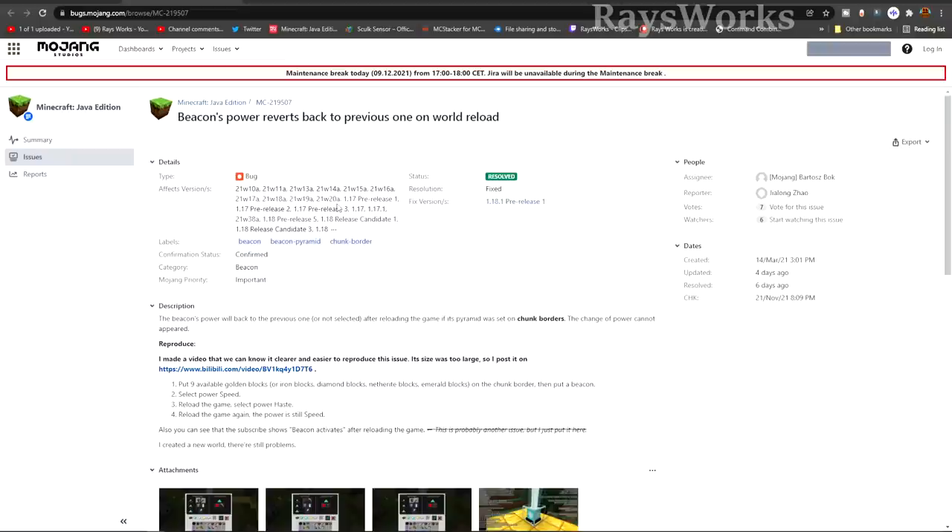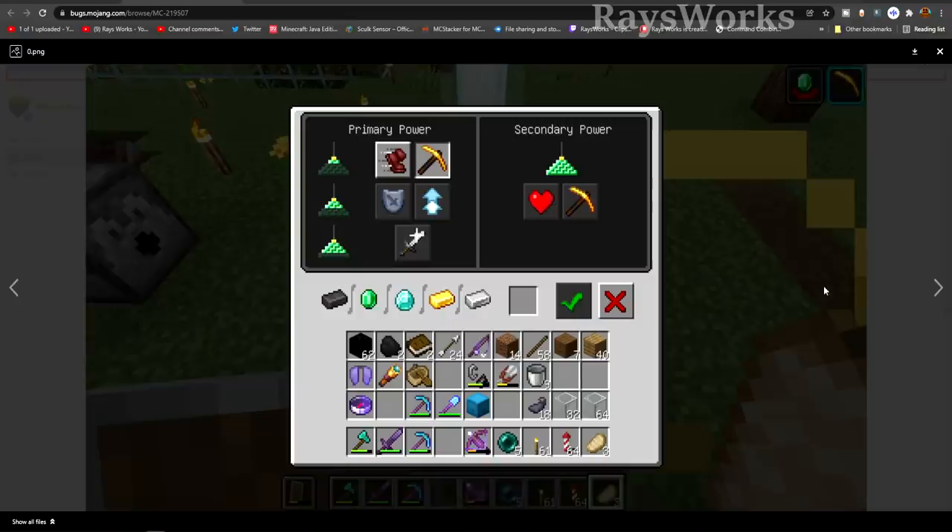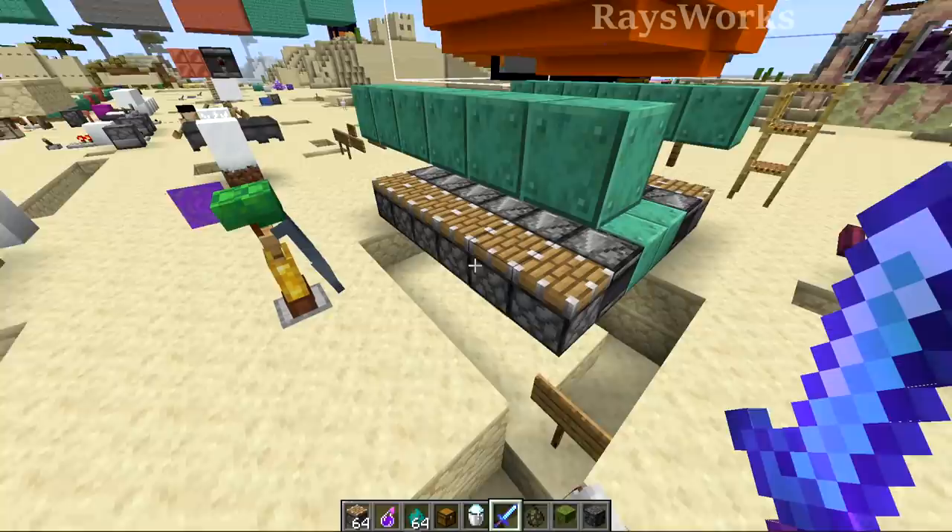They also fixed a bug that was plaguing us even in 1.17, where beacons were reverting their power to the previous one when the world was reloaded. So if you had set your beacon to Haste, you'd come back and it would be reverted. Hopefully that fixes the beacon problems people have been having.